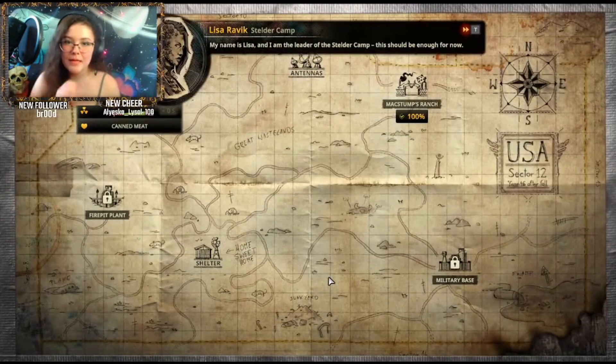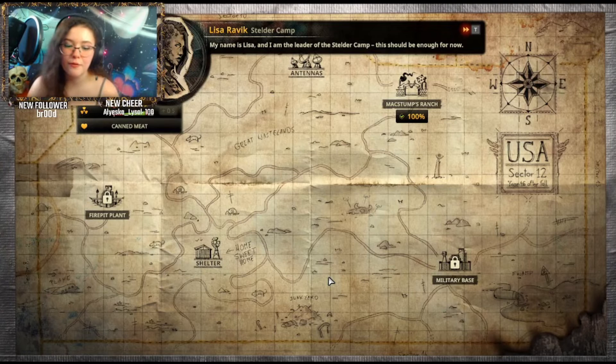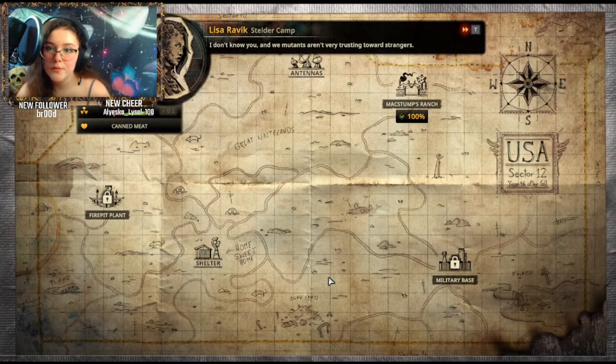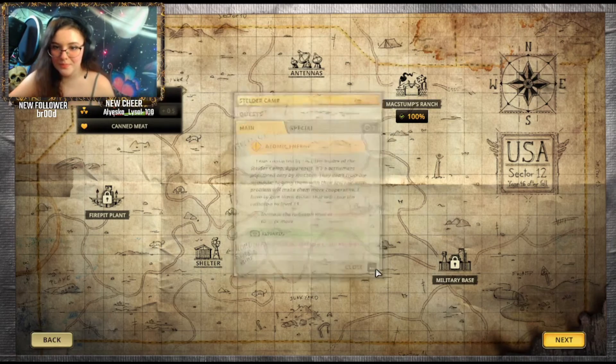We did it. My name is Lisa and I am the leader of the Shelter camp — this should be enough for now. I don't know you, and we mutants aren't very trusting towards strangers. I heard from Mila from the Mixed Dumps that you know how to cook and are willing to trade. We need to raise the levels of radiation in our settlement — when it's too low, residents complain of headaches and a lack of energy. Prepare dishes for us that have high levels of radiation, and we will help prepare the radio. Very nice, thank you. Thanks so much for watching — if you enjoyed, please like and subscribe, and I'll see you in the next one. Goodbye!